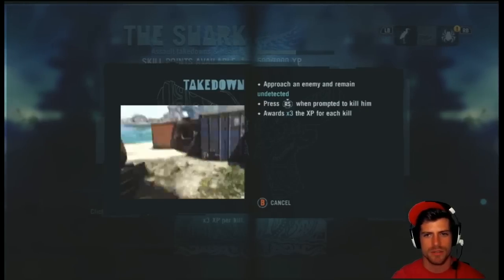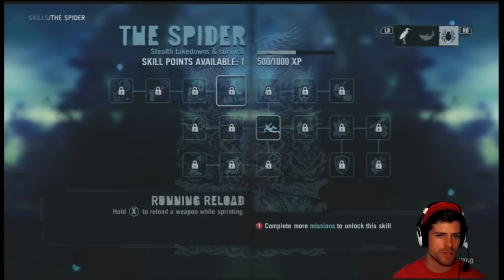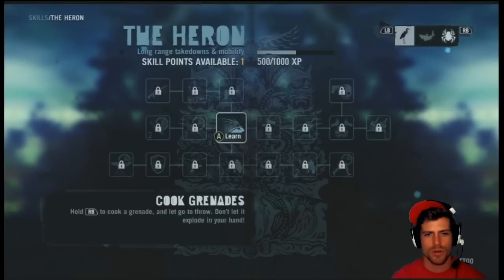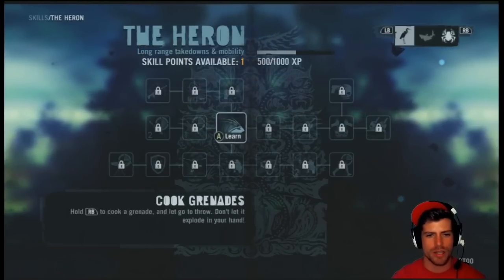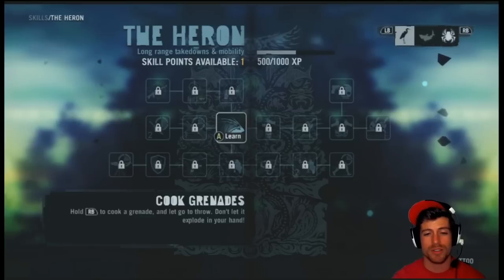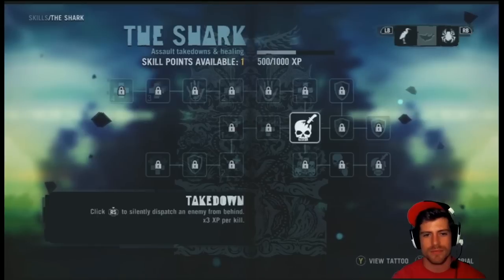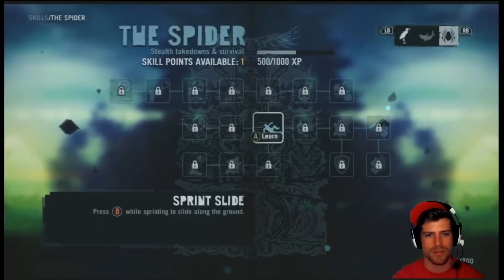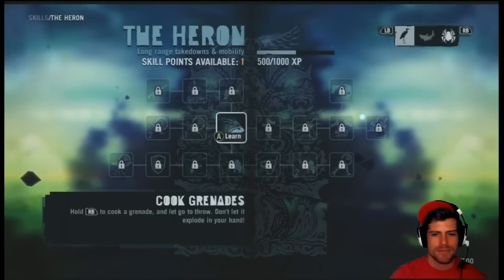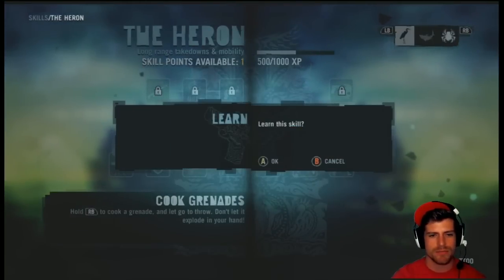Let's go over to the spider. How about we learn the sprint slide? The sprint slide is unlocked, we can do that one. Press B while sprinting to slide along the ground. What does it mean to cook a grenade? I really don't know what it means to cook a grenade. Stealth takedowns and survival. Assault takedowns and healing. Long-range takedowns and mobility. Let's learn this one — we're going to learn the cook grenades. You have done well, Jason.